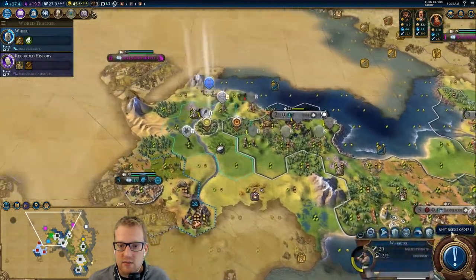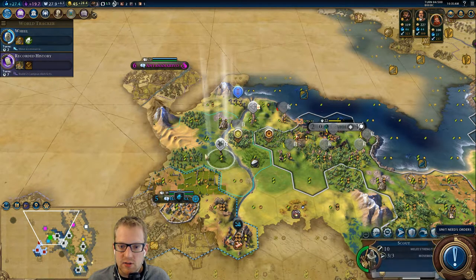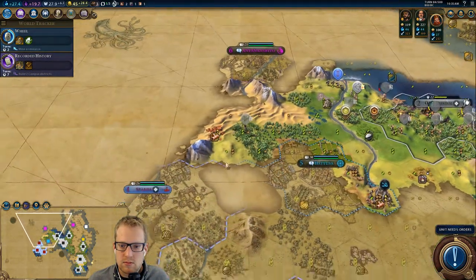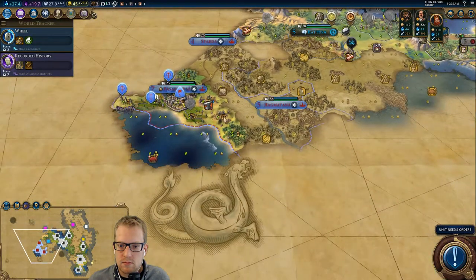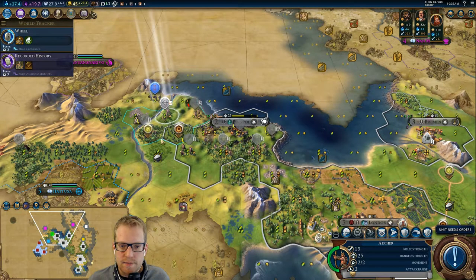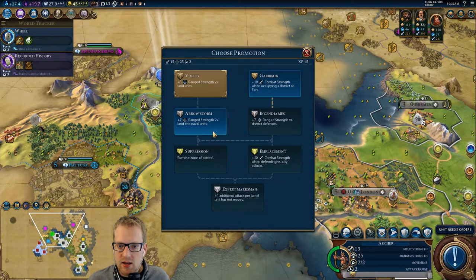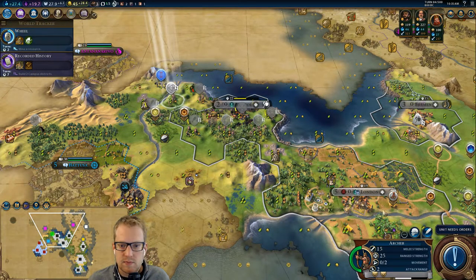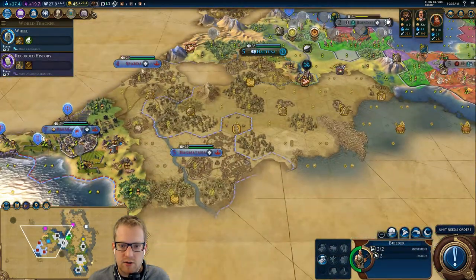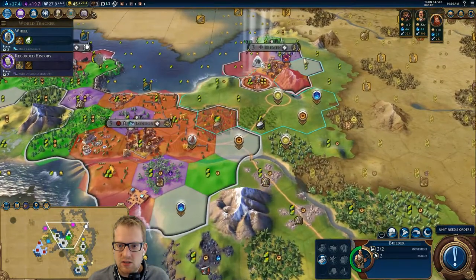We're going to have a hard time next game with Gandhi. It's going to be a very, very difficult task to actually get a religion as Gandhi. So everybody can probably heal. This guy we'll take arrow storm because he's going to be defensive — killing units is important. I don't think we're going to go aggressive and actually take any of these cities, at least not for a long, long time. We have plenty of space that we can just kind of start teching up.